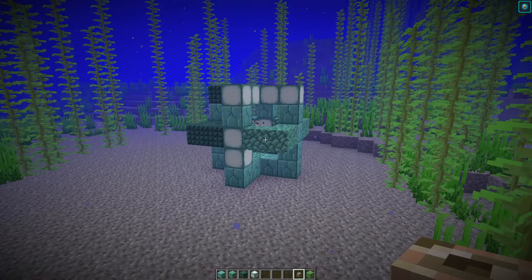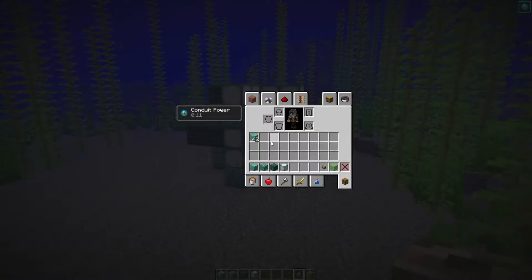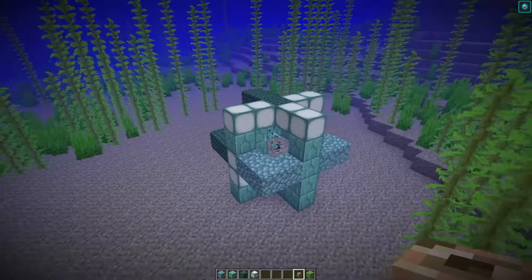To make a fully powered conduit you are going to need a conduit obviously and 42 blocks. The blocks have to be prismarine or related prismarine — so that's prismarine, prismarine bricks, dark prismarine, and sea lanterns. They have to be full blocks: no slabs, no stairs, no walls. You can make an entire frame out of one of these types of blocks or you can make it mix and match.